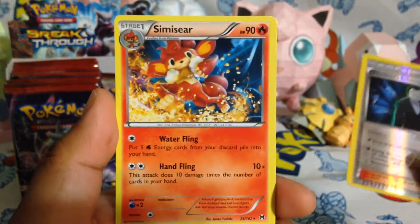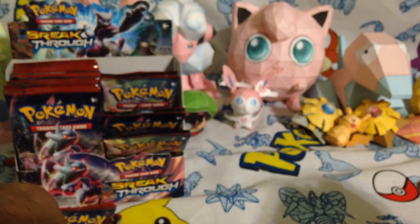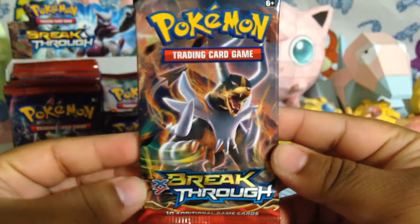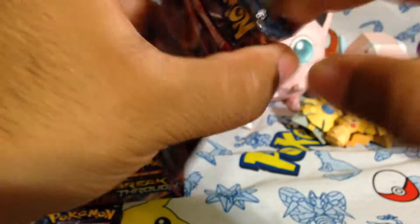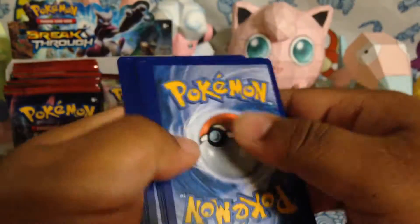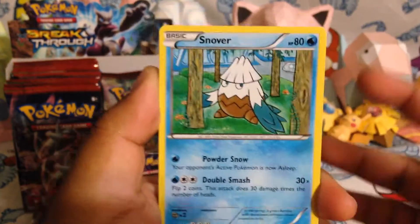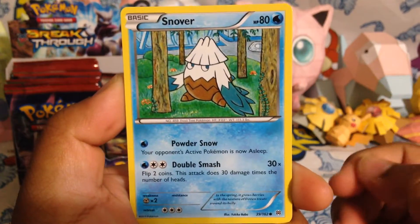And the last card is a Simisear — oh, Monkey! Next, we have a Mega Houndoom pack. I like opening it up, very fancy-like from the top. I wonder what the ratio is — I haven't seen much openings, especially booster boxes, so I don't know what the ratios would be.